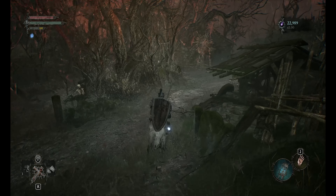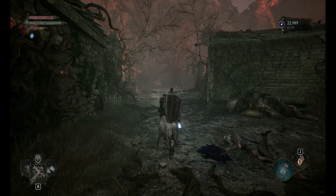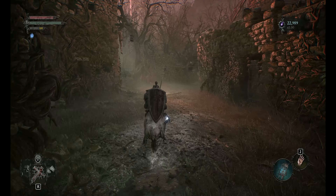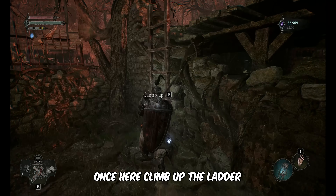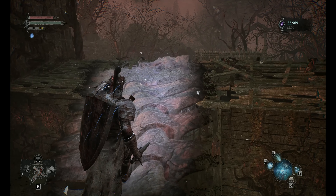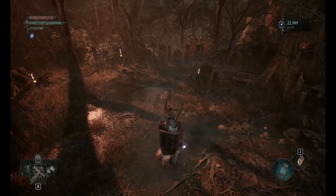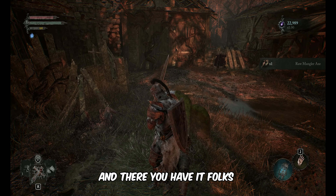Start from here and follow my lead. Once here, climb up the ladder. Use the arm brawl to get to the next roof. Jump down from here. Pick up the raw mangler axe from the ground.